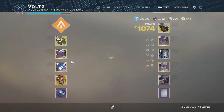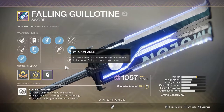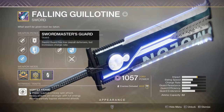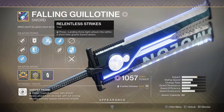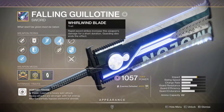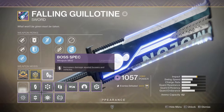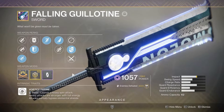Okay, so Fallen Guillotine — there are a few rolls, but this is the roll I use personally. I have Tempered Edge, which increases sword ammo and sword damage. I have Sword Master's Guard, which lowers defense but increases charge rate. Then Relentless Strike — landing three light hits within a short period grants you sword ammo — and that pairs really well with Whirlwind Blade, which increases weapon damage with rapid sword strikes. You can also pair this with Boss Spec or Taken Spec if you're fighting a boss.